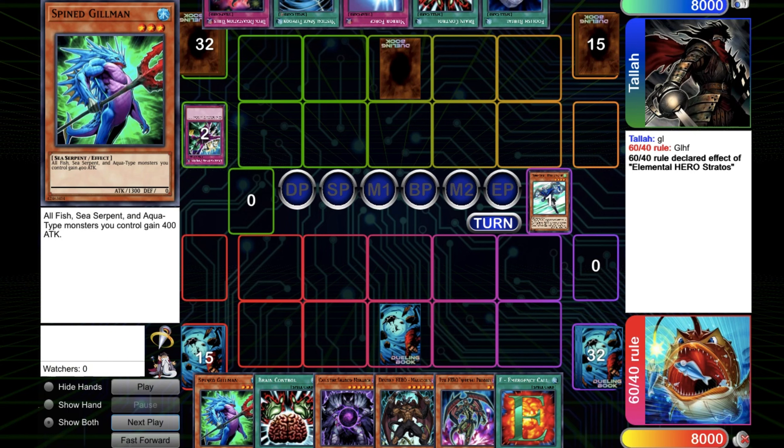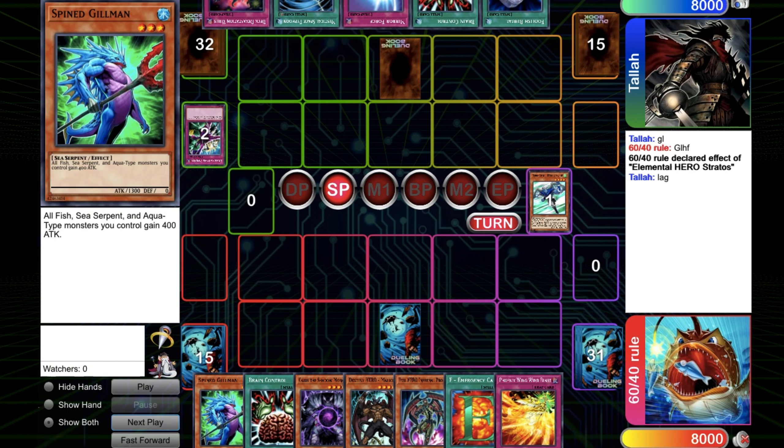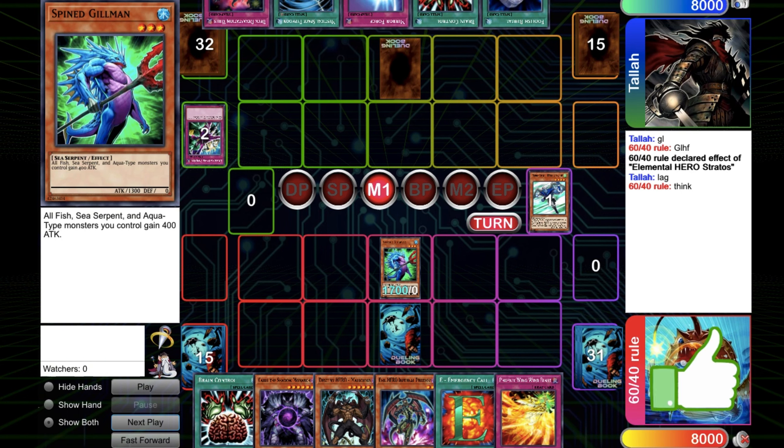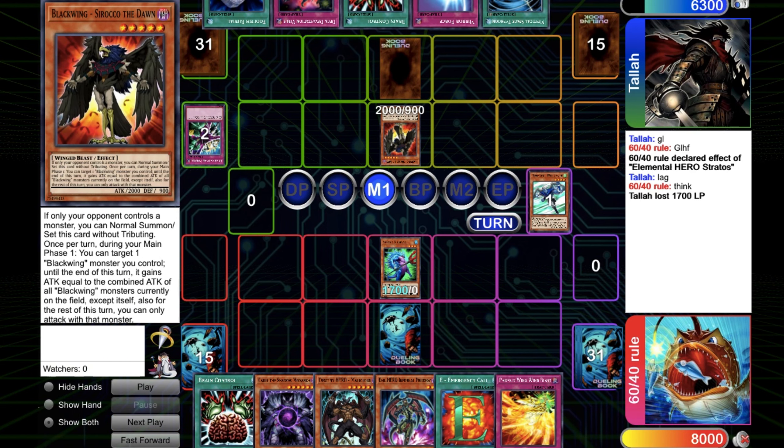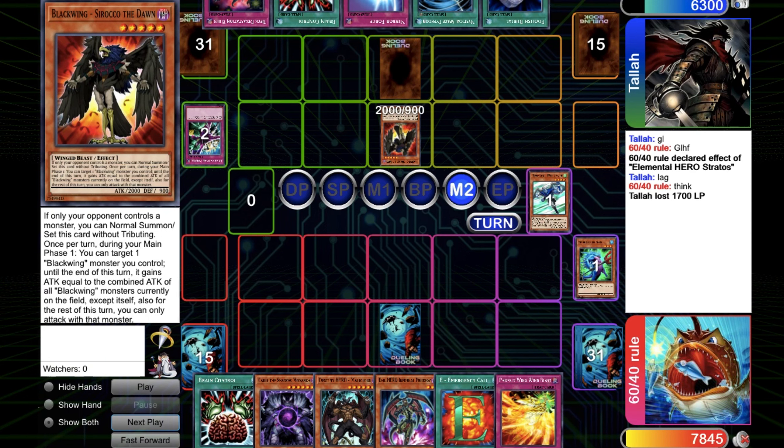The opponent passes the turn. Just Normal Summon the Spying Killman and swing once — it works, pretty cool. Pass the turn. The opponent summons Sirocco, and it's just like a D-Dev Trouble deck. Try to kill the Spying Killman and eat those.